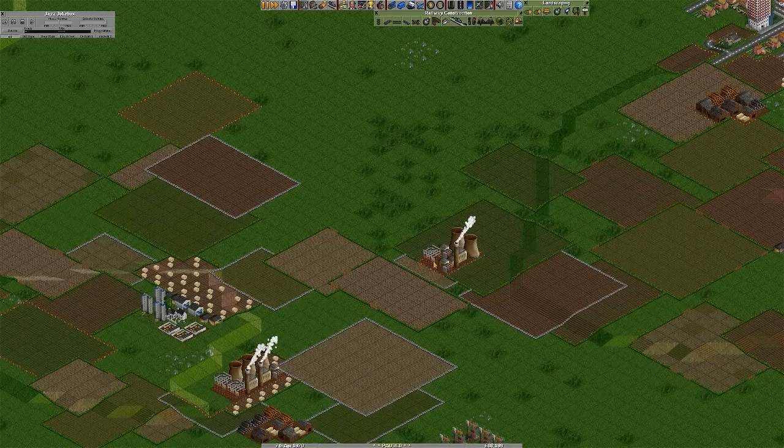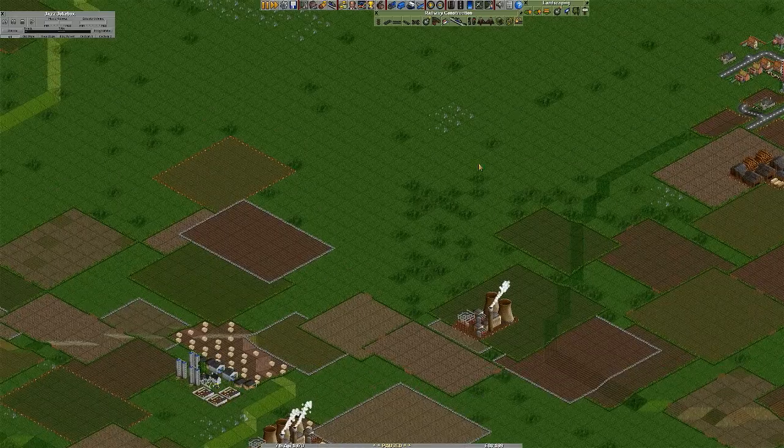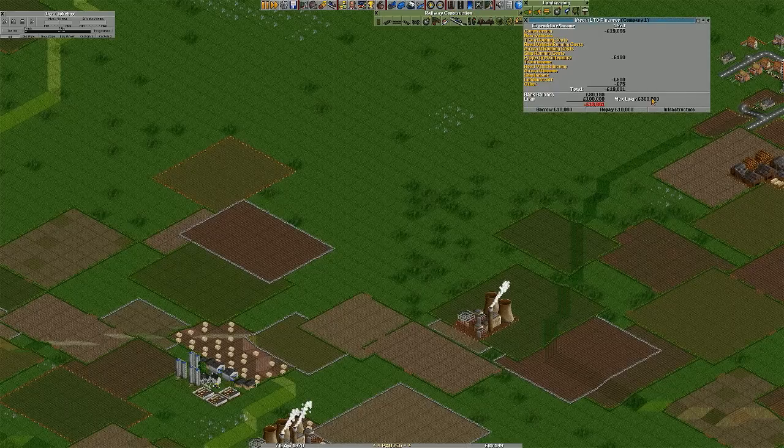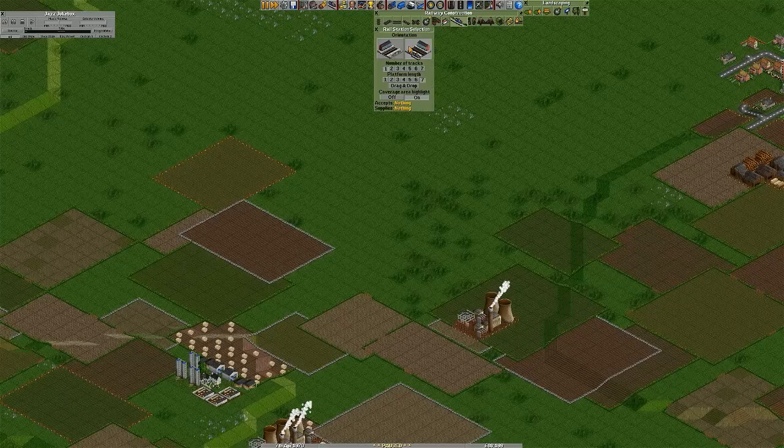Perhaps here — this is a really good spot actually. It's got a nice wide open area for us to do a train station. The only problem is we'll probably run out of money before we do that. But if we need to borrow more, we have a max loan of 300,000 so it's very very possible. Let's have the number of tracks set to five for now.